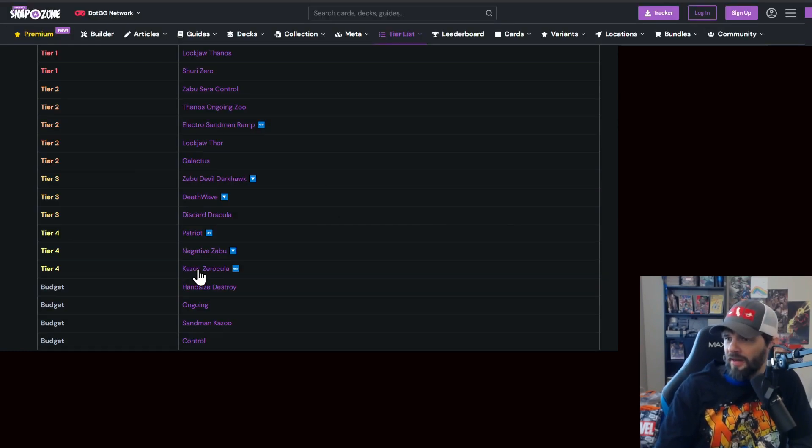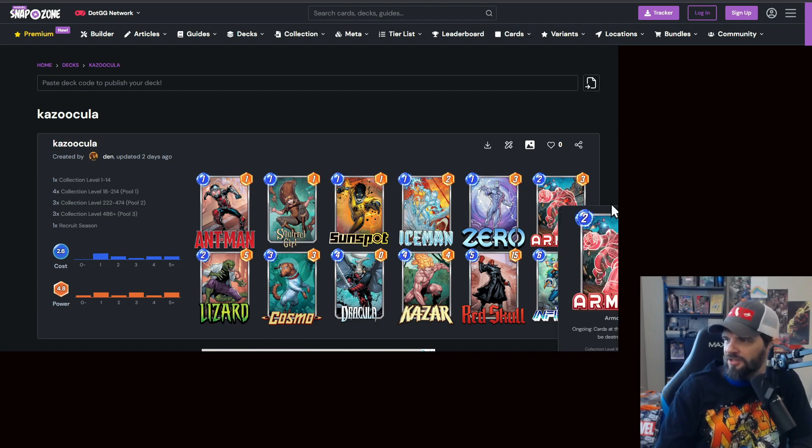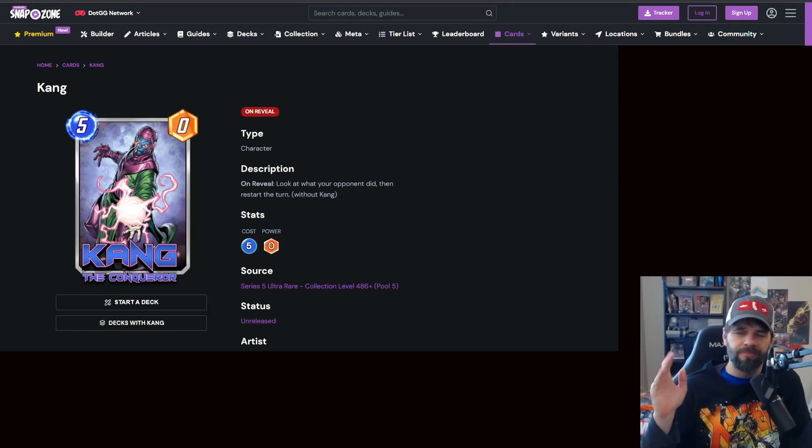Then there's Kazoo — I've never heard this name before, but I'm a noob. It's a bunch of zoo cards to throw out there, Dracula to discard hopefully Red Skull, and Kazara to help build up some points with the ones. Armor makes sense a little bit if you've got to play some of these other ones. Alright, so let's get to the main point: Kang.